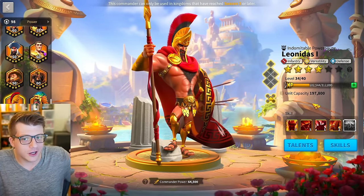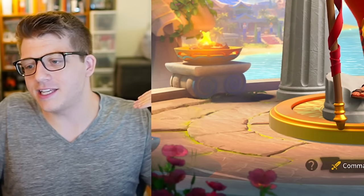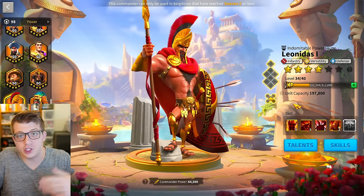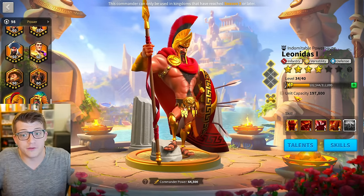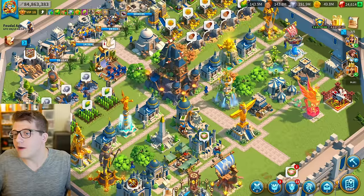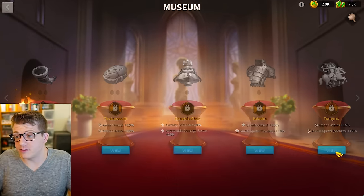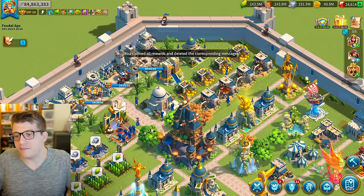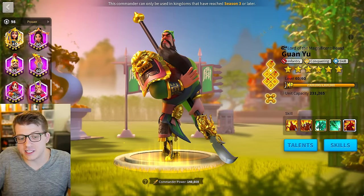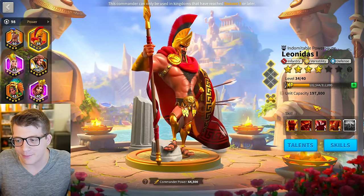If you've been watching this channel you know Leonidas has been insanely power-crept in Rise of Kingdoms. He is not a good legendary infantry commander by any standards — for basically the past two years nobody has used Leonidas in the open field. He would need a very powerful relic, like 15 or 20 march speed and more damage on the active skill, to even have a shot at being a somewhat relevant pairing with Guanyu again.